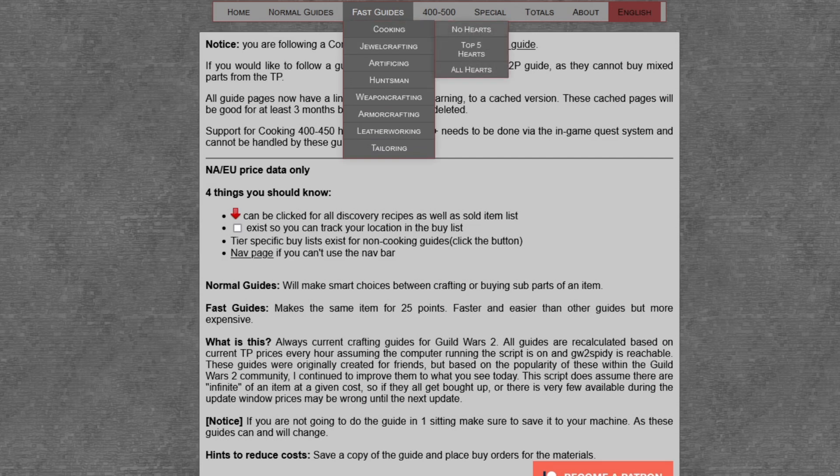They will provide you with either the cheapest or fastest path to 400 cooking. And as a bonus, cooking is actually the cheapest crafting profession you could level to 400. Now let's get to it.